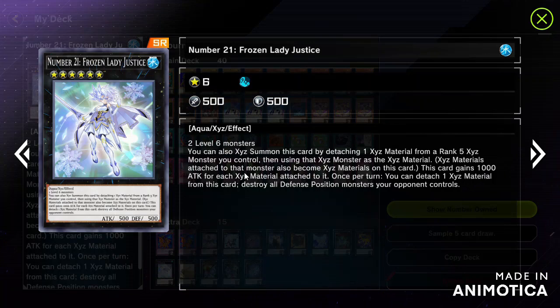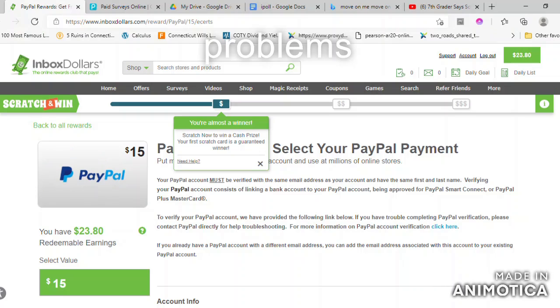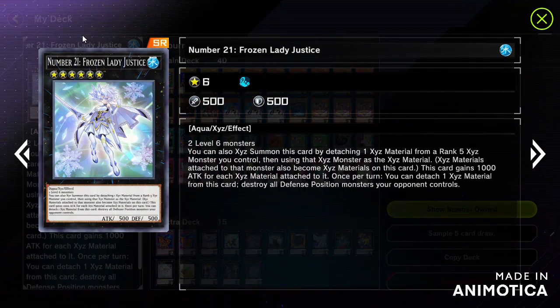Its second effect destroys all defense position monsters, which is going to assist in dealing with Super Heavy Samurai usage, since it assists with dealing high damage from direct attacks. However, when Rewinders or similar monsters are placed in defense mode, you can't rely solely on this, since people can use those to prevent attacks or destroy Number 21.